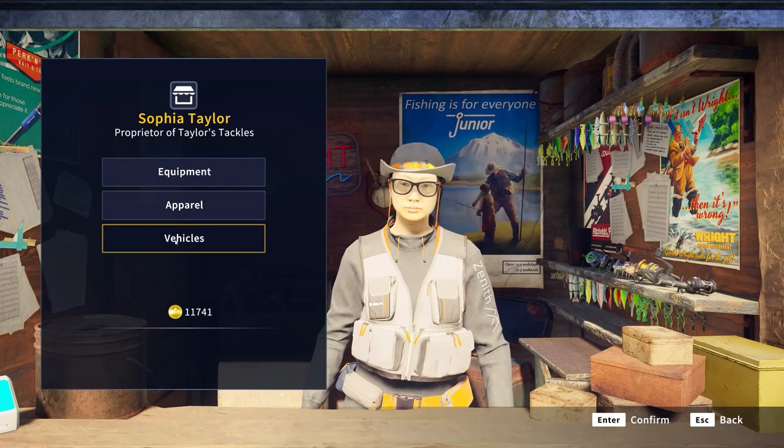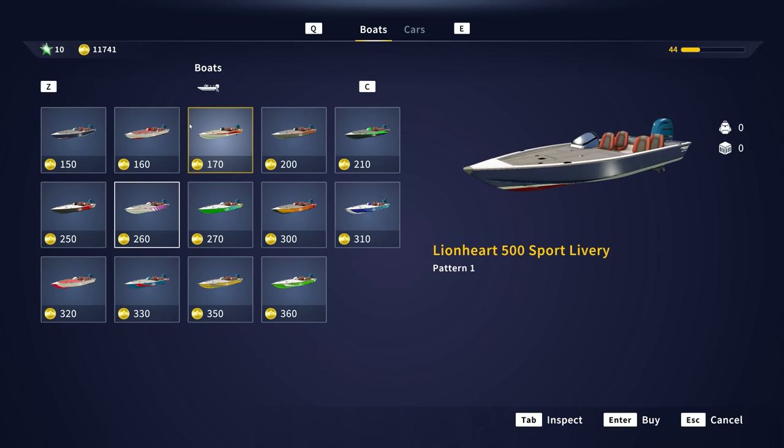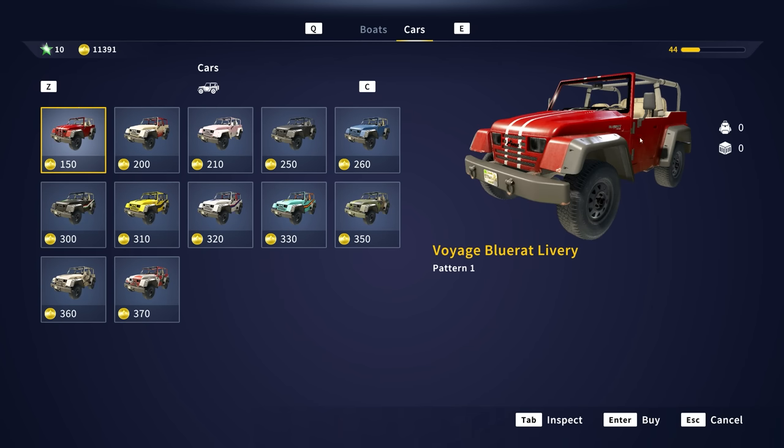Then vehicles — we only have the Lionheart 500 in here. There are pictures of the other two boats at the marina. These are just different paint schemes. I'm going to get one — I like the big yellow boat, that's kind of cool. Let's buy it. And then you have cars — this is the Jeep you get in the game, and you can just get paint schemes for it. I like the all black one — that's more my style. Buy it. Then this is the only place you can access customization and storage. You can throw different rods, reels, and all sorts of stuff in here.